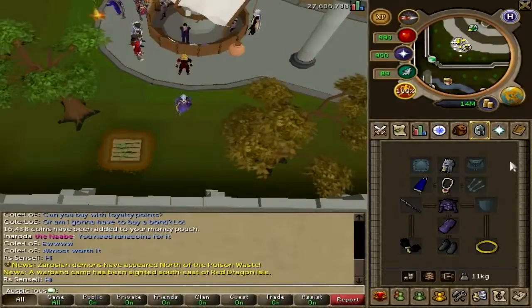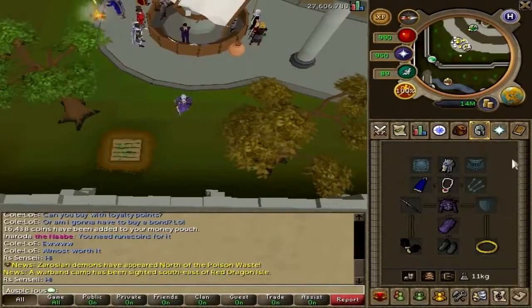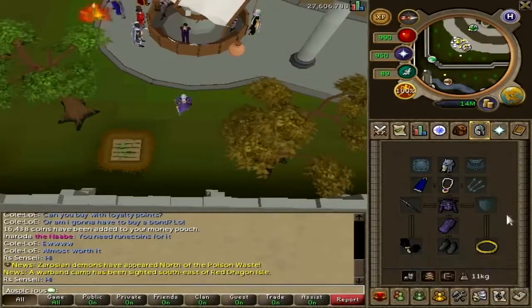I'm using this low level gear, but it can be replaced with high level gear if you choose to do so or if you have it available. Let's start off with the gear — we've got the Slayer Helmet, if it's your Slayer task, and if you have the Hexcrest and Focus Sight in there for your magic, because that is the method we will be using since they are weak to earth spells.